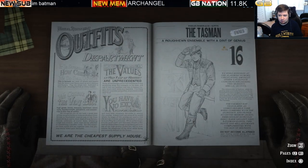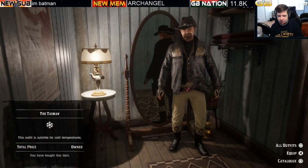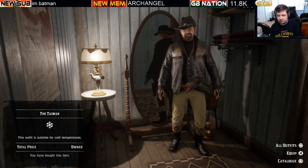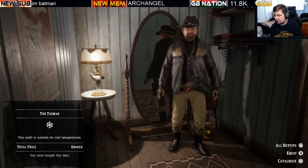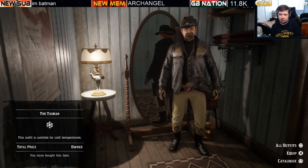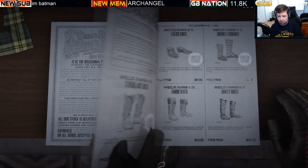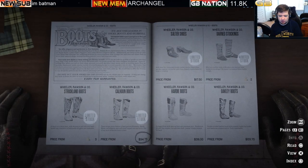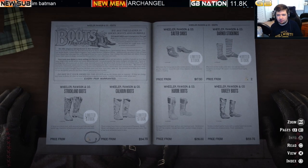The Tasman for male characters is 16 gold bars. There's also a female equivalent called the Danube. Each of these outfits can be separated into different clothing customization pieces if you wish. There are male and female versions of limited stock clothing items, and the female clothing items will be shown at the end of the video.